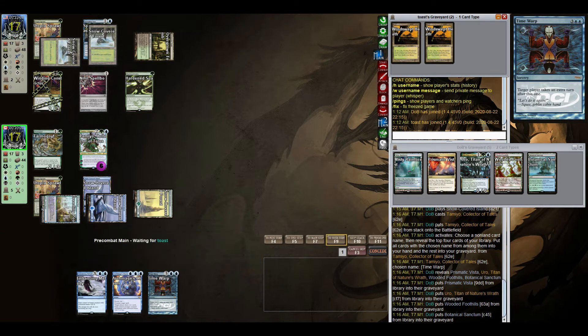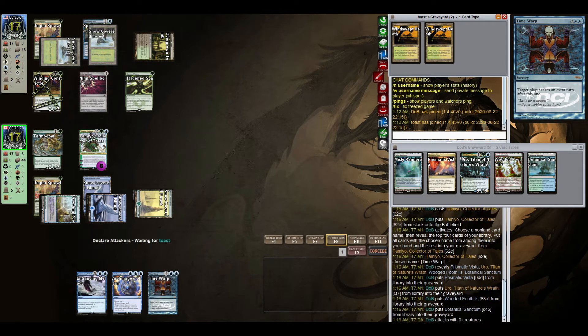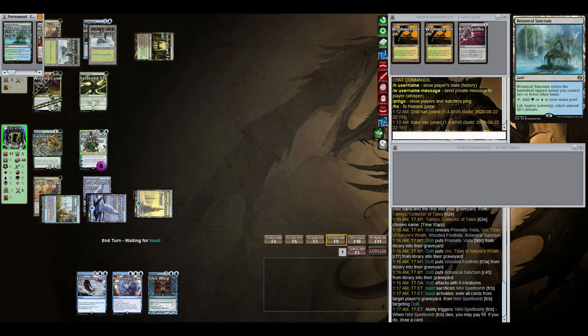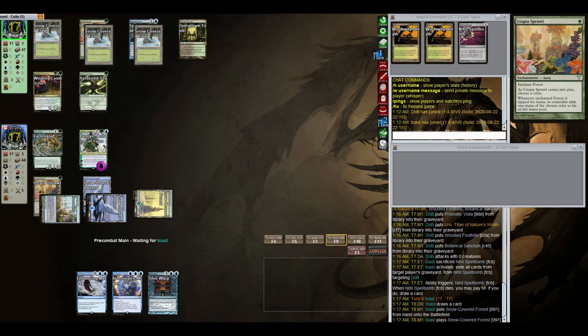We don't get it, but we get Uro — this would probably elicit a Spellbomb, yeah there we go. That's what I thought. That's okay. Our Tarmogoyf is now 2/3 so we're fine at the moment. Hardened Scales isn't doing much, so we're okay. Our opponent's probably flooding on lands right now — that's to our benefit.